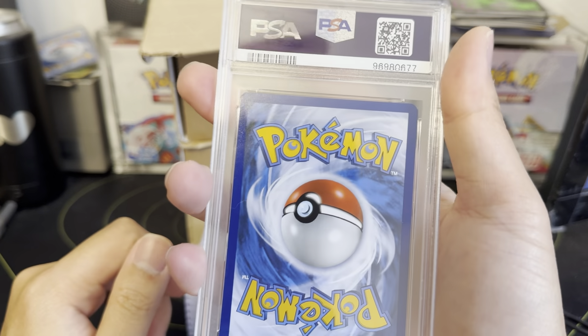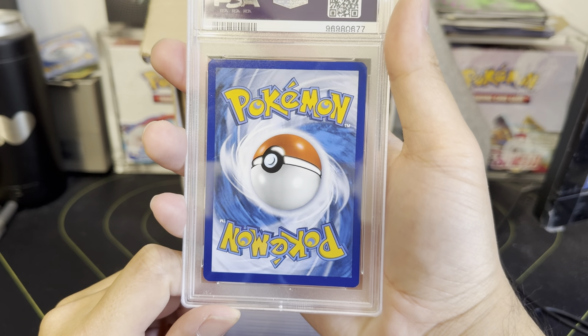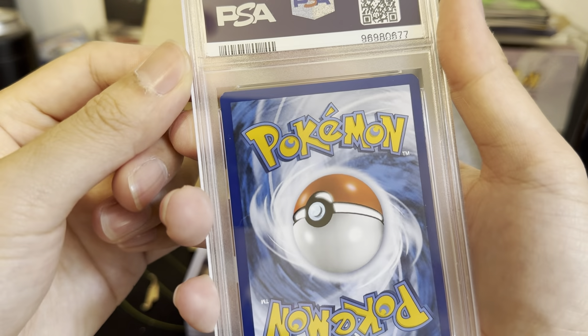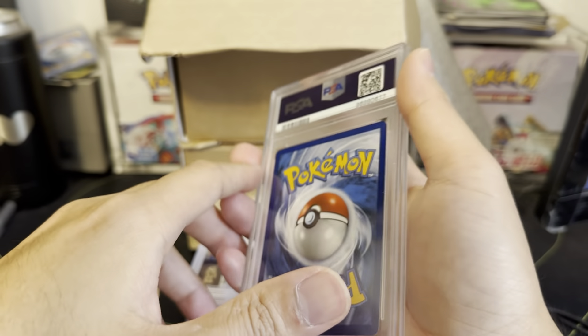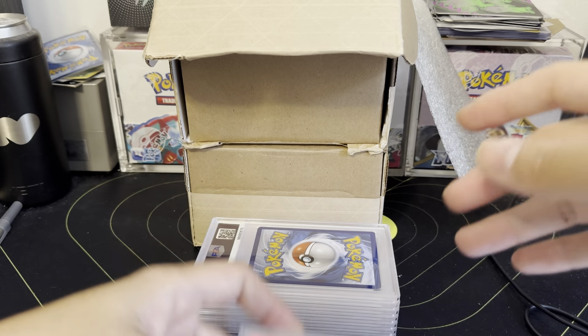It's tough on the promos when you get a nine. This next one looks a little off-centered — wait, there's a little dent at the corner. This might be a nine... no, we got an eight. Two promo eights — no!